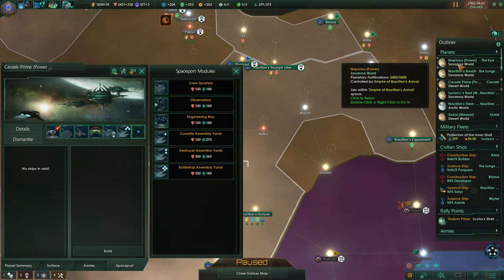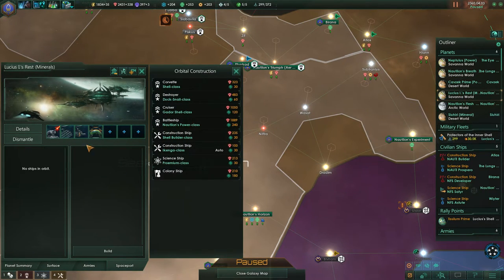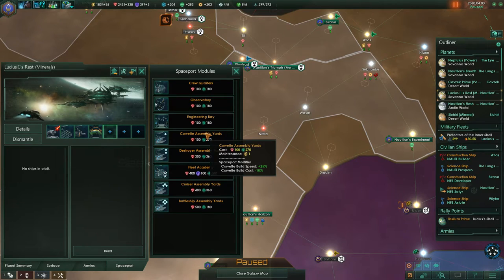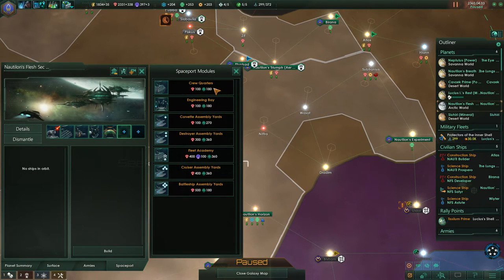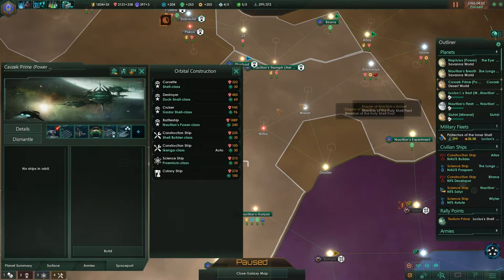What else would we have here in our planet? Not that much. The crew quarters are basically free, right? They haven't got much maintenance, so you can always put them in. The engineering bay observatory has some maintenance. Yeah, we can just put some crew quarters in there wherever we need them, because they'll bring down the upkeep a bit and they cost really not much.